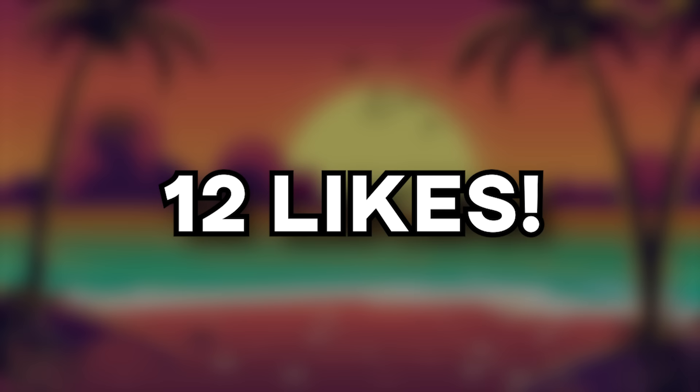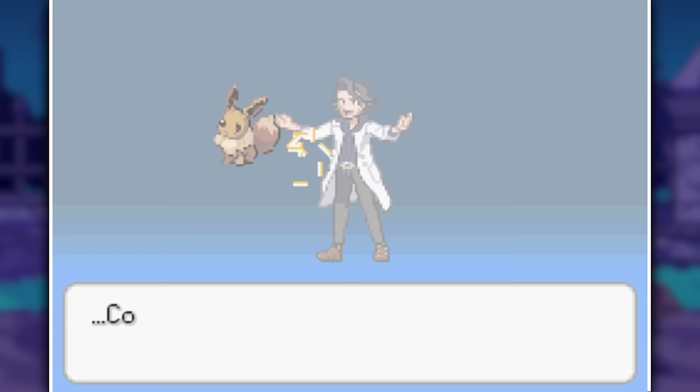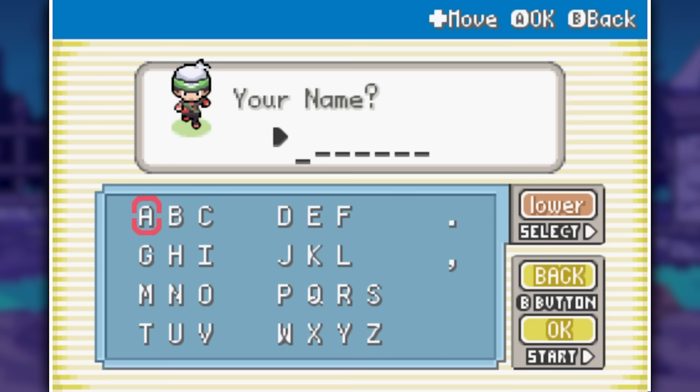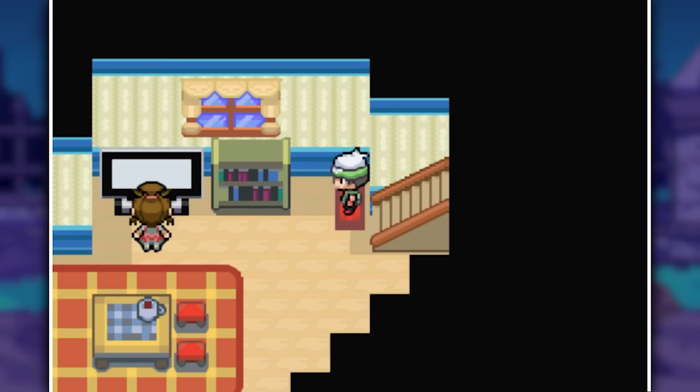Let's try to aim for 12 likes and with all of that out of the way let's jump right into Pokemon Scythe. We get greeted by Professor Waddles as we spawn into the region, who looks an awful lot like Professor Sycamore — perhaps they're long lost twins. We pick our character, which is now an updated sprite of the Pokemon Emerald sprite, just a little bit taller, and then we wake up in our room and go downstairs to our mother who explains why we're here.